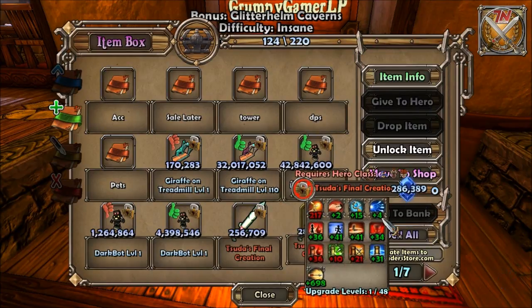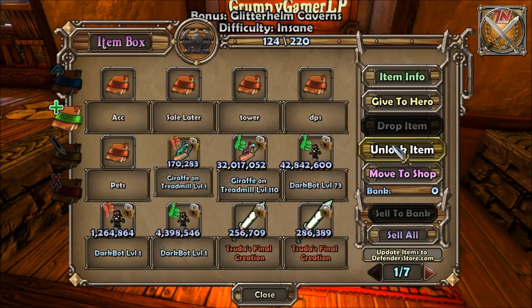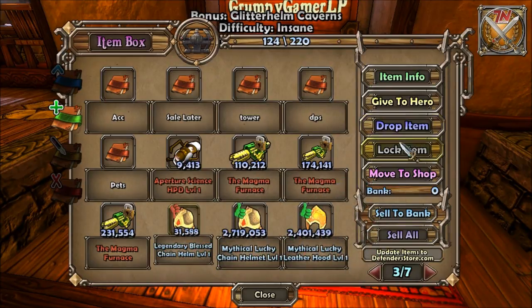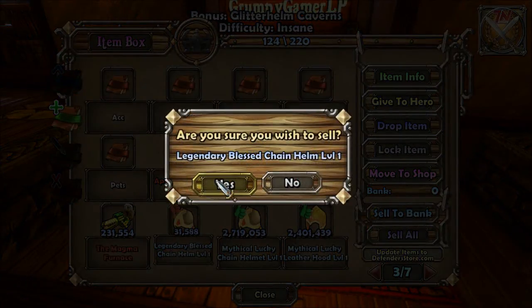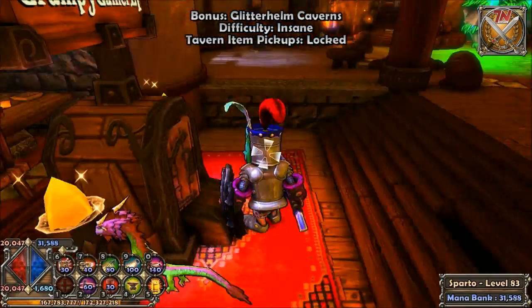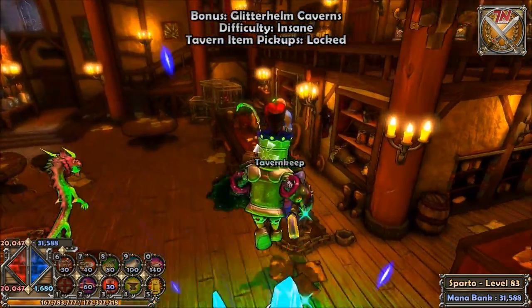You've also got buttons like 'Sell All' — it'll sell everything that's not locked. If you click an item you have an option to lock or unlock it. You can also sell it, drop it, lock it, give it to your hero to equip, look at its information, move it to the shop, or sell it to the bank. At the bottom you swap your heroes. When you first start you only have one character, but later you'll have multiple characters serving different roles.